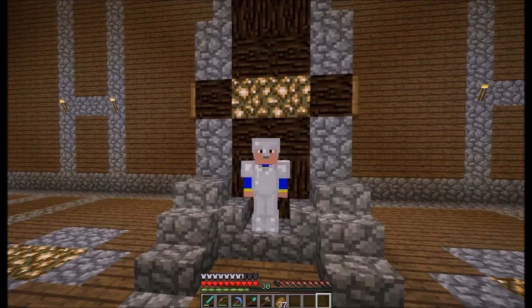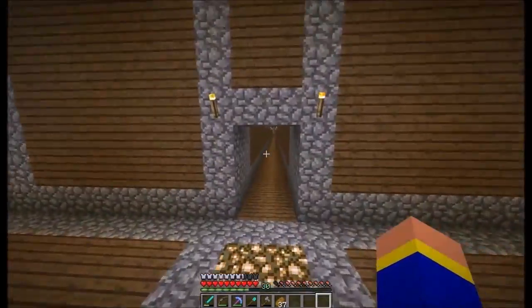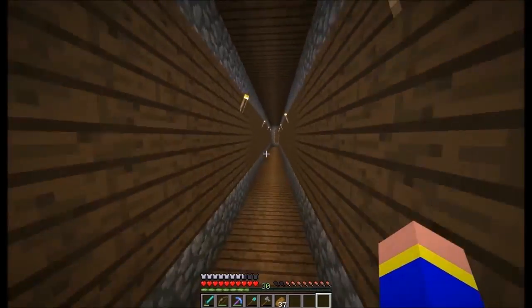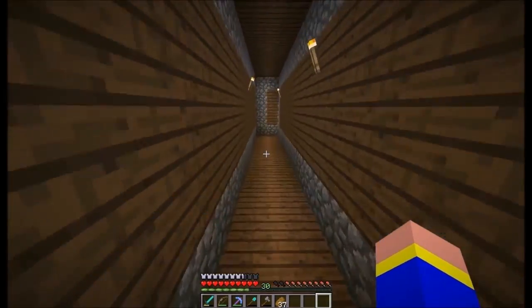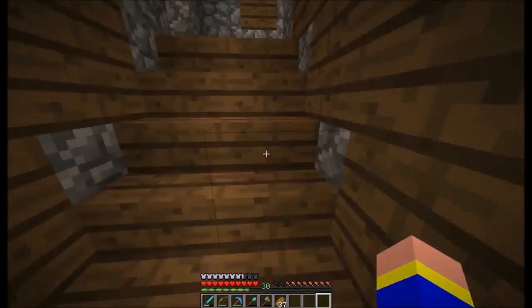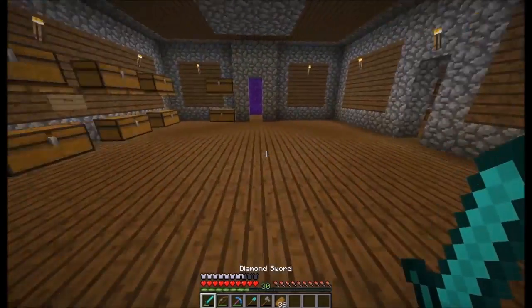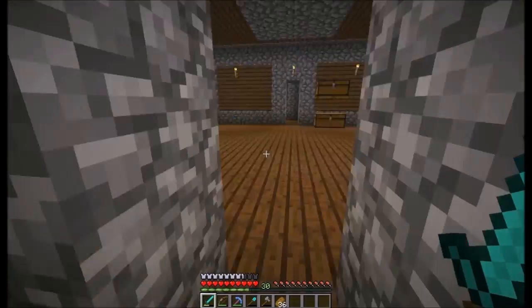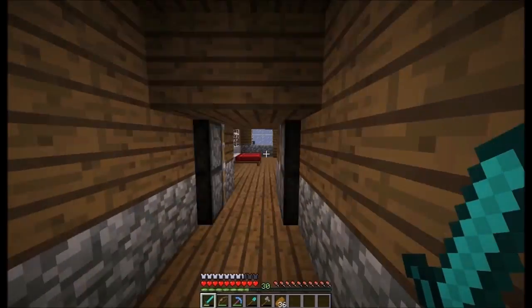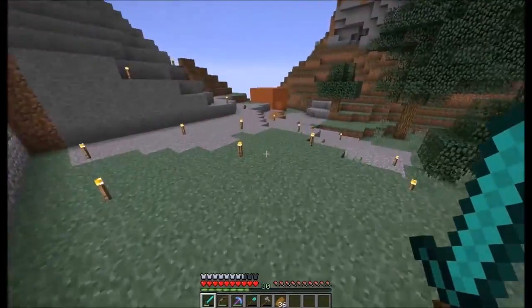We need to add someone to the desert tree farm, so let's come all the way back out of my house. I really need a better way to get up and down — I don't want to put a minecart track in the middle of a hallway though. We should probably close the nether portal so zombie pigmen don't come through and mess with my cobblestone chests.